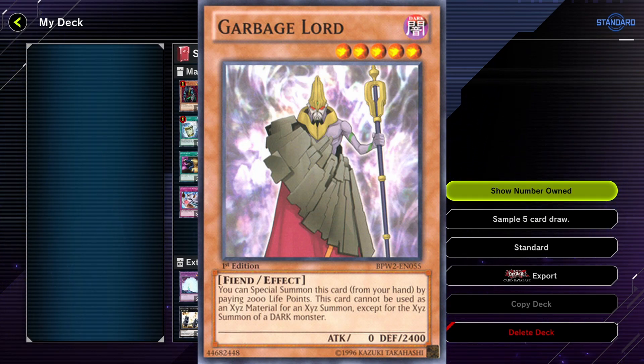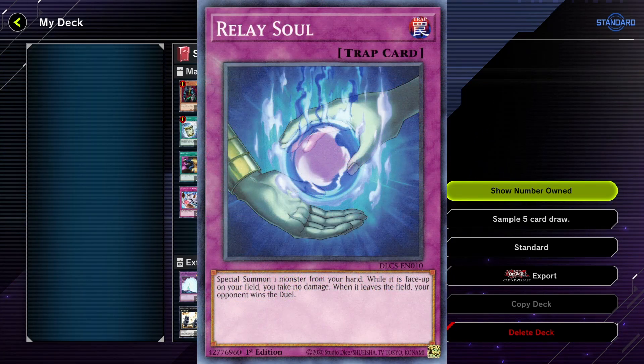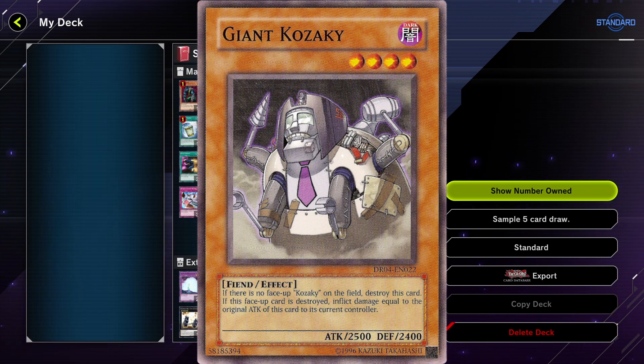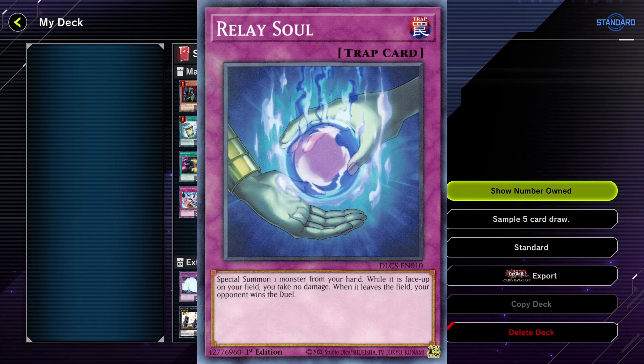For the finisher we usually use traps like Destruction Destiny so we can mill three of our top deck cards and deal 1000 damage for each spell or trap milled to the graveyard. We also use Relay Soul so we can special summon Giant Kozuki from the hand, then instantly destroy it — and we instantly lose because Relay Soul's effect says when the monster is removed from the field by any means, the user instantly loses the duel.